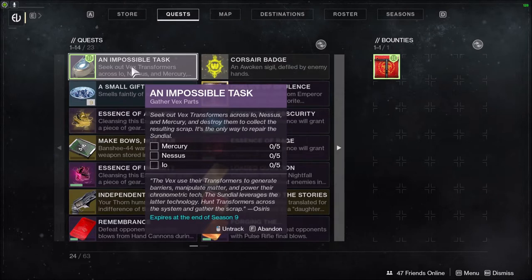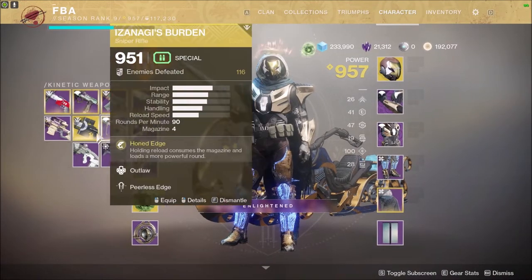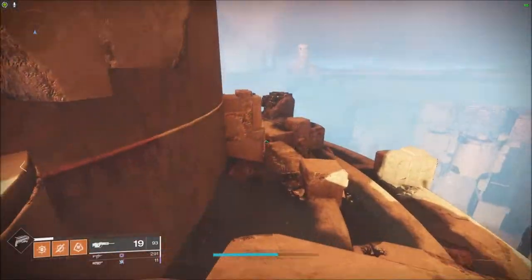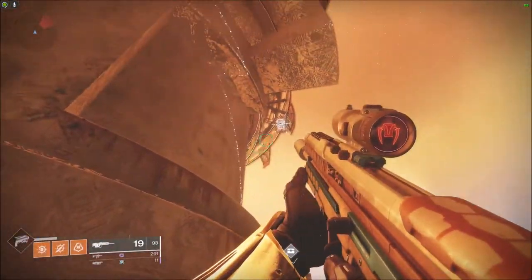I will not speed it up so you can actually follow the video if you have a second screen. These are easy - just make sure you get a sniper or a pulse rifle, doesn't matter what. Remember you can use power in this area. The first one is up here, right behind the spawn.